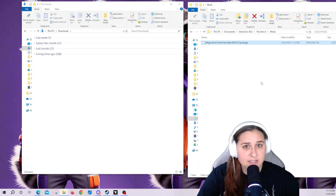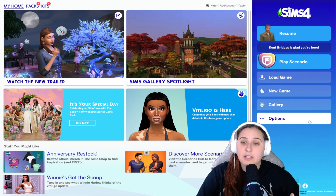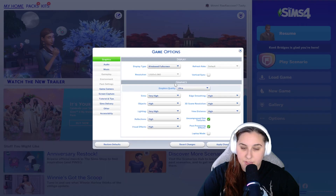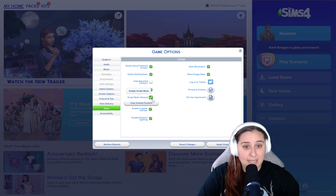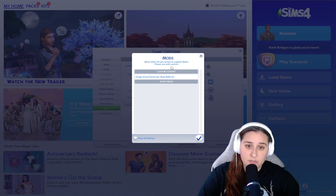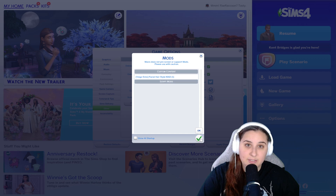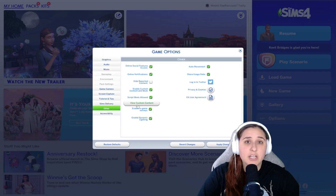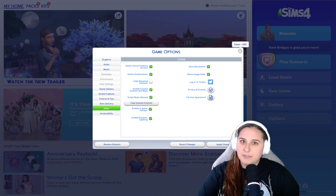Now we have to boot up the game to see if it's in there. Before we check if this mod is actually in our game, I would have you click on Options, Game Options, and then Other. You need to make sure that mods are enabled in your game. These two items — enable custom content and mods, and script mods need to be allowed — must be checked. You can also click here to view what custom content or script mods you have in your game. If these are not checked off, then check them off, apply changes, and restart your game.